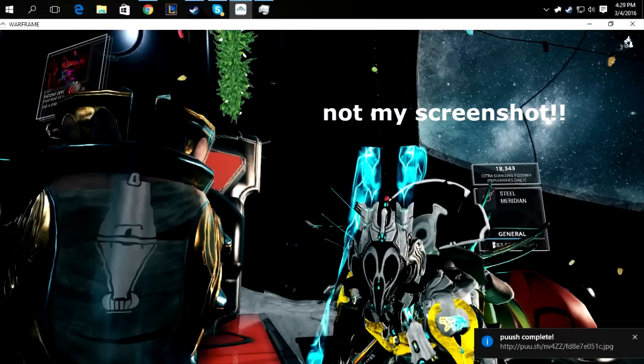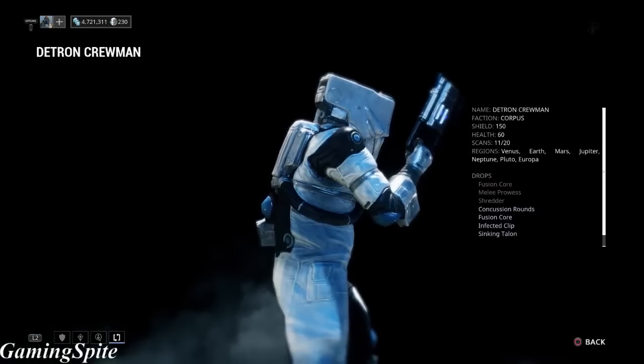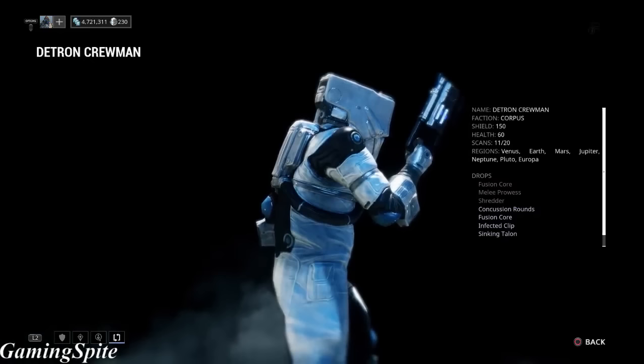I'm showing you guys symbol 1, and this is for a tier 1 enemy. This one belongs to the Corpus faction and it's called the Detron Crewman. The Detron Crewman isn't really that hard to spot or find in missions — just make sure you're doing any Corpus survival mission and you should be able to farm them in no time.